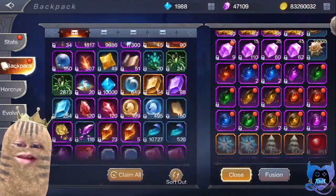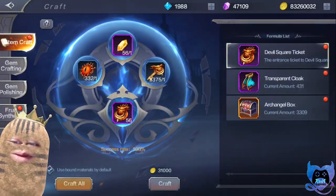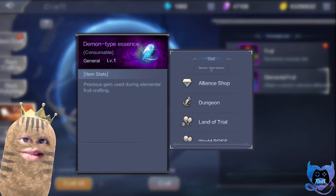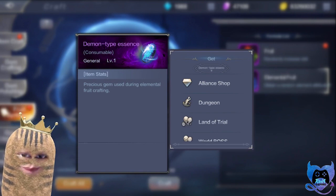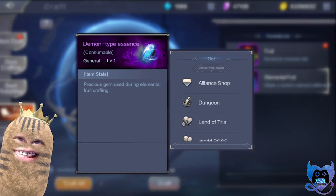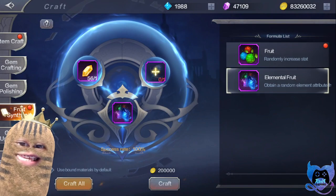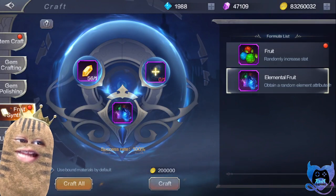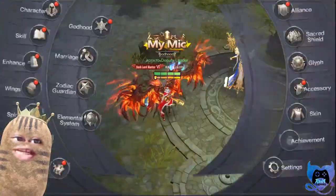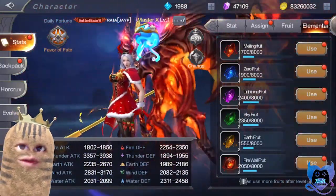The next drop from master level maps — if you go to Craft then Fruit Synthesis — is the Demon Type Essence. This is only available for master level maps, so please stop requesting it be available for level 380 maps and below, because that will never happen — even in the main game it only drops in master level maps. Once you have enough, you craft General Maya to get random elemental fruits. Consuming those elemental fruits gains you elemental stats, either attack or defense depending on the fruit you loot.